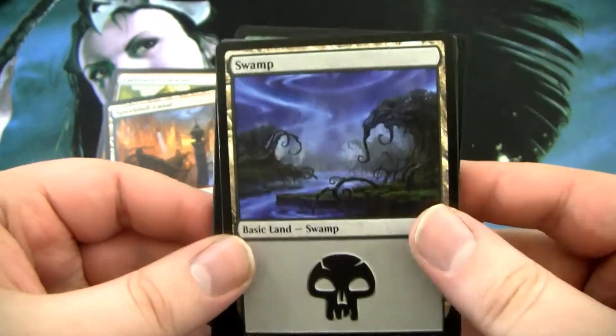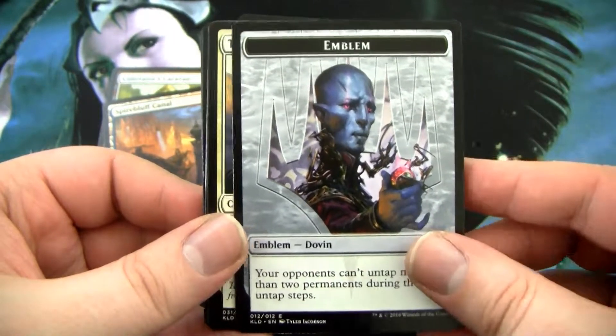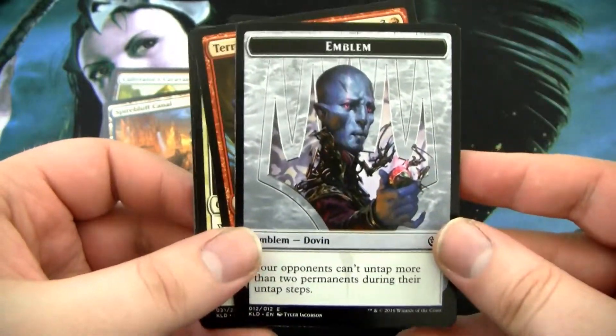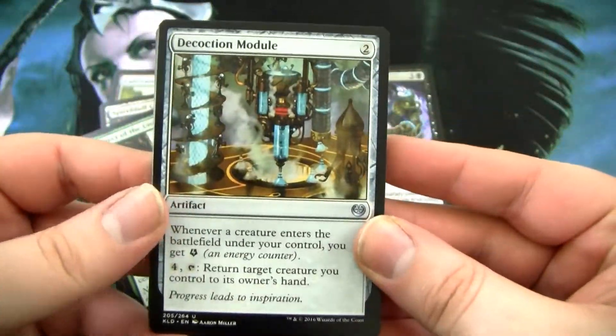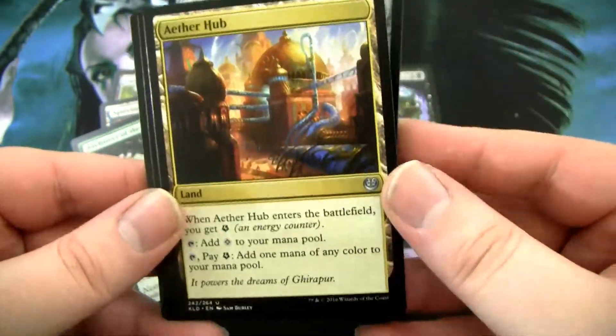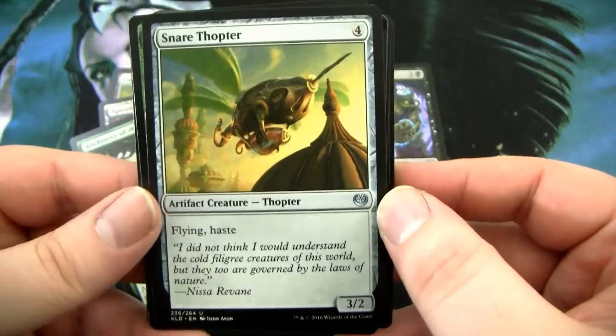That's pretty sweet. And we have a pretty cool-looking Swamp and a Dovin Baan emblem. Then we have Decoction Module, Aether Hub — this is actually a pretty good card — and Snare Thopter.